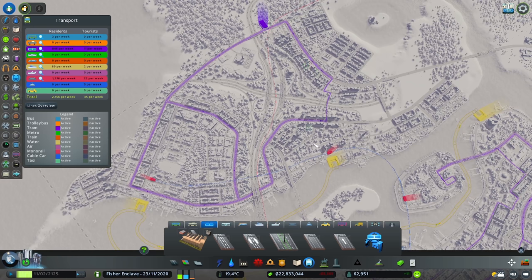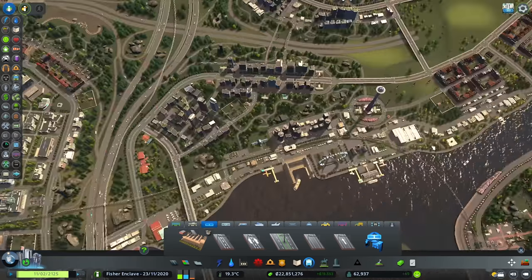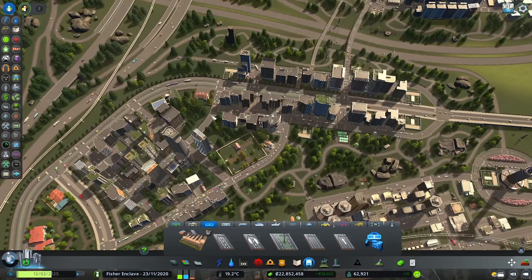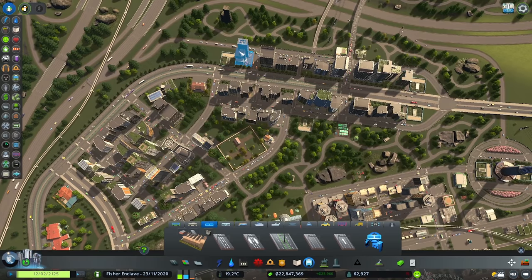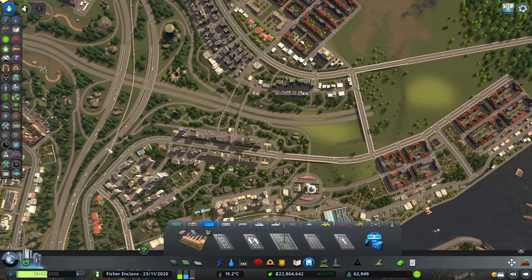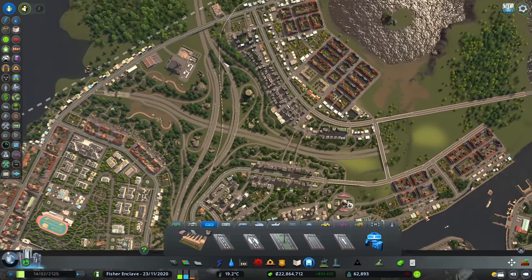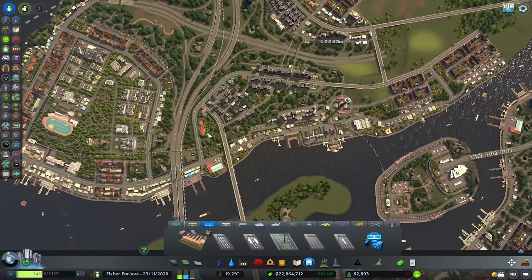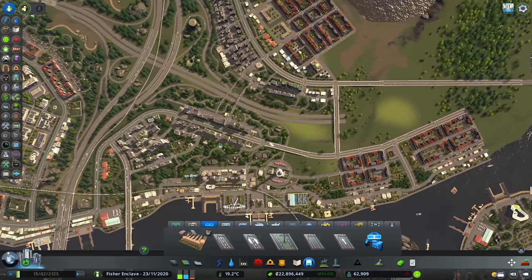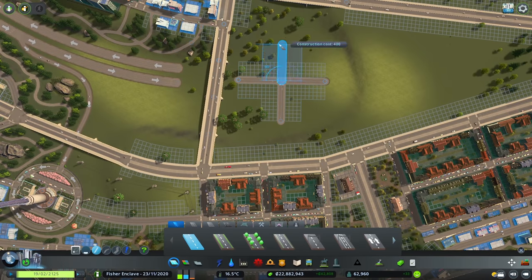The only thing we have to do now is wait for all the passengers to realize there are new transportation options. I've noticed something peculiar here — we have traffic. Where is it originating from? It's coming from here. A lot of cars are beginning to back up because I did not complete this interchange. It's connected going up, going left, going south, but going to the east is incomplete — so let's go ahead and fix this right now.